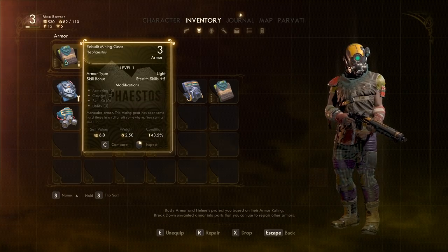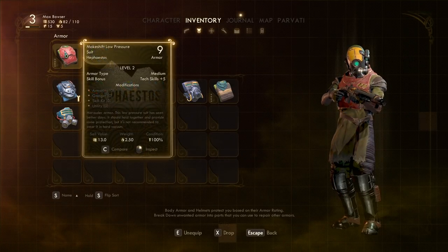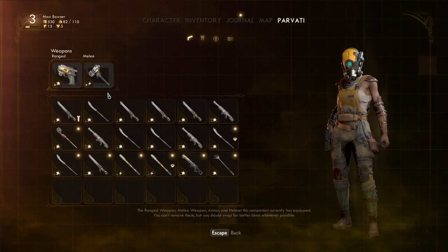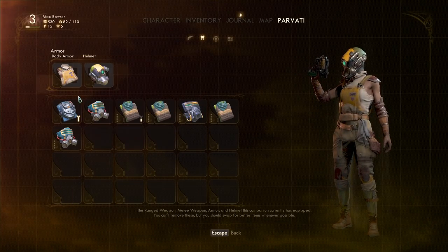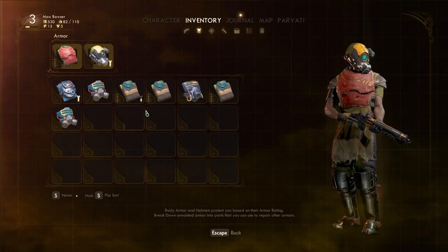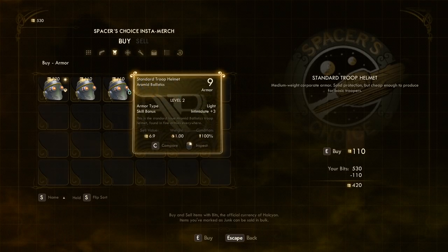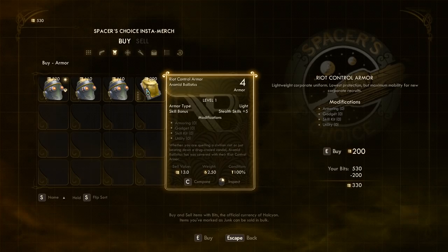One of you guys pointed out I'm using bad armor — so true. I should be using this for tech skill and it's got more armor, so I'll put that on now. I'm wondering if they made me take it off because it makes me look like one of the marauders. Parvati has a good helmet with lockpick. I don't really love those overalls though. I'm at nine and nine tech skills — I think these helmets are probably a little better because they give intimidate, which is better than tech skill, but I'm gonna leave it since I don't have many dukes.